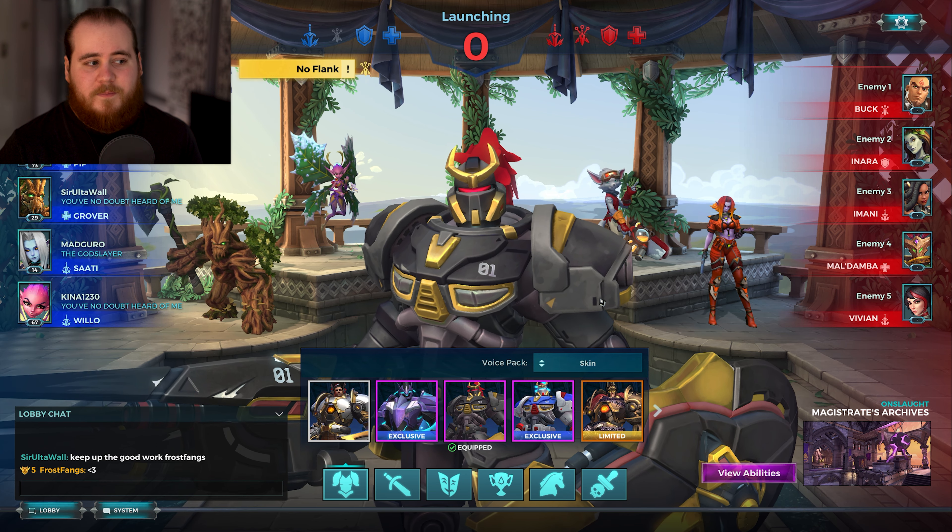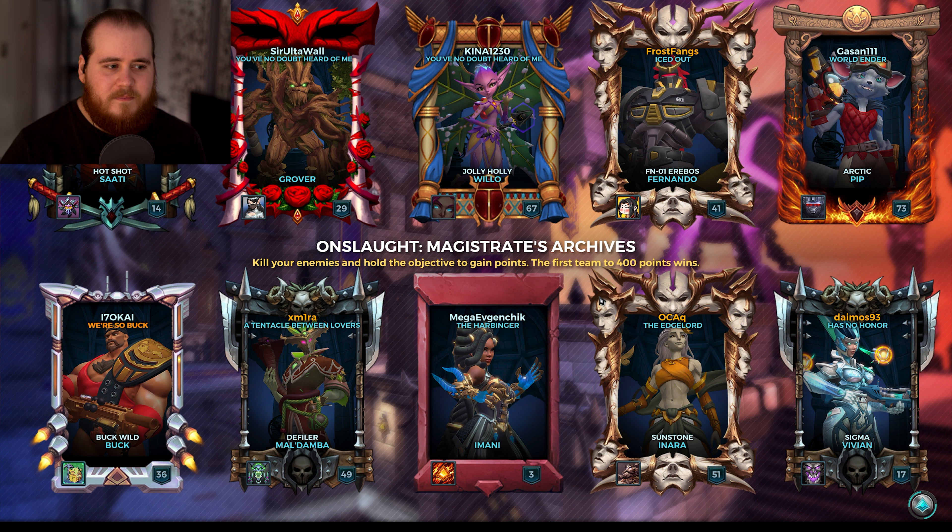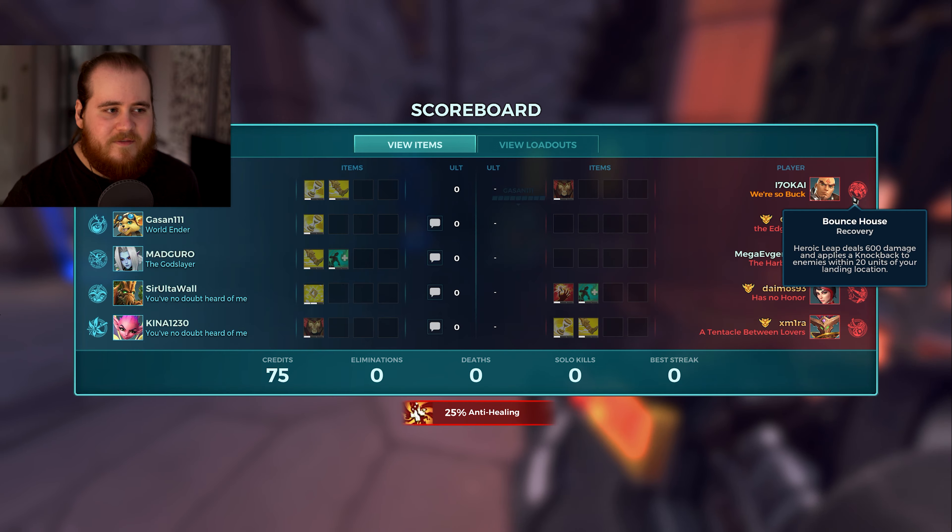Shouts out to our Grover, I appreciate it. We've got a Pip, Satie and Willow — a bit of a weird comp versus Buck, Damber, Amani, Anara and Vivian on some magistrates. Don't know how this is going to work out, but I'm going to give it my best shot.